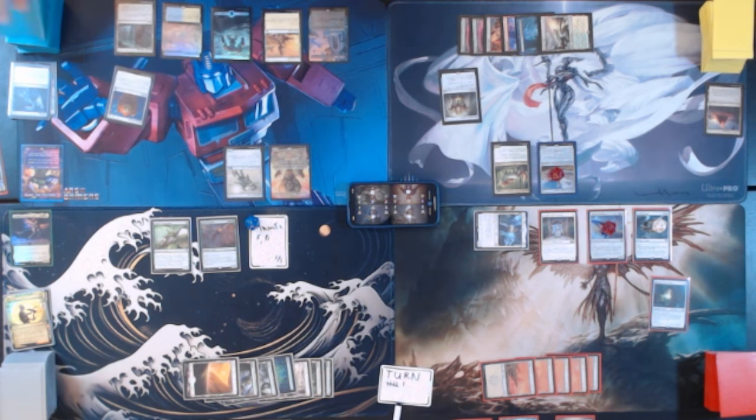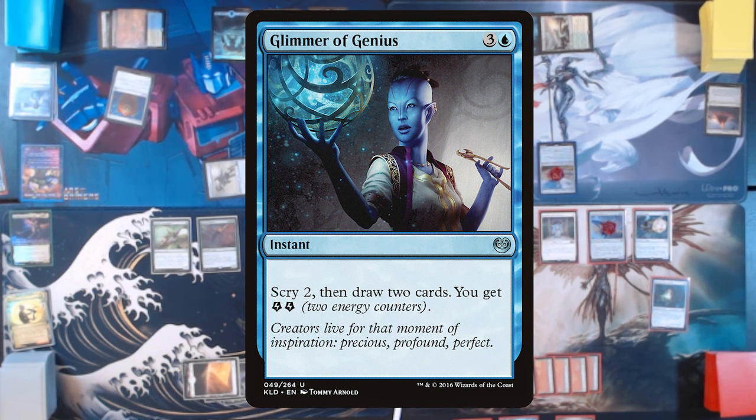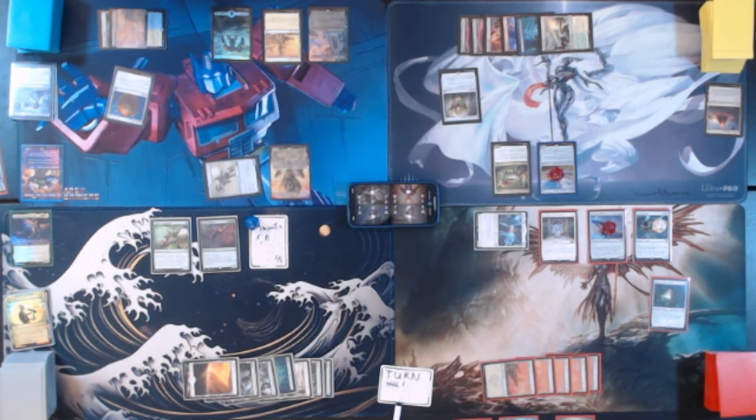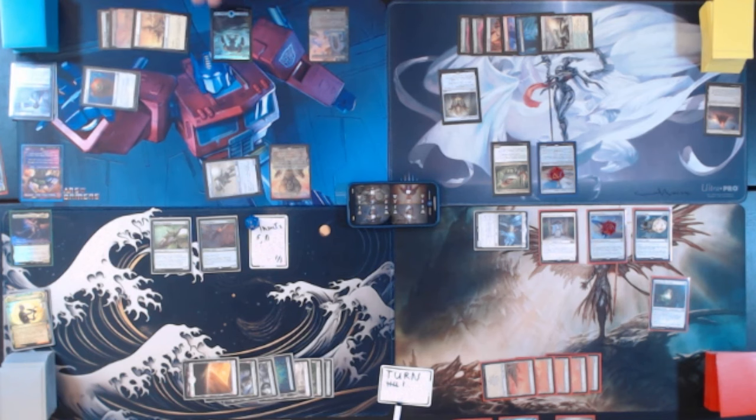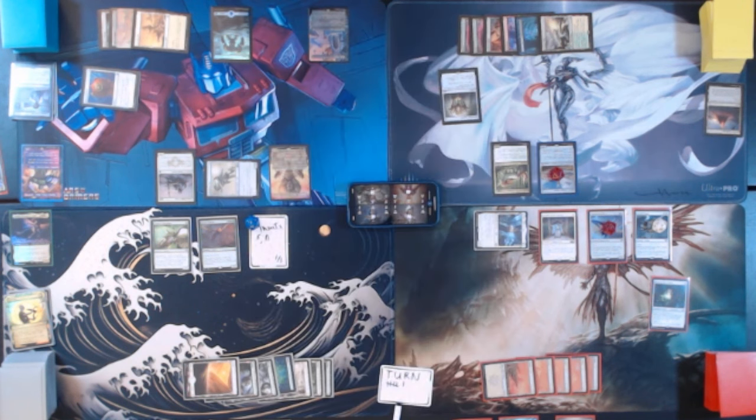We're going to turn 6. Untap, upkeep, draw. We really need some red mana. Tapping 4 including blue to play Glimmer of Genius — Scry 2, then draw 2 cards. We also get 2 energy counters. Energy is not going to be in this deck much. We're going to put both on the bottom and draw 2. We will tap 3 and a white to play Abzan Battle Priest — 3/2 with Outlast. Pay a white and tap it to put a +1/+1 counter on this creature. Each creature you control with a +1/+1 counter on it has Lifelink. Great for the deck. I guess we'll just pass.